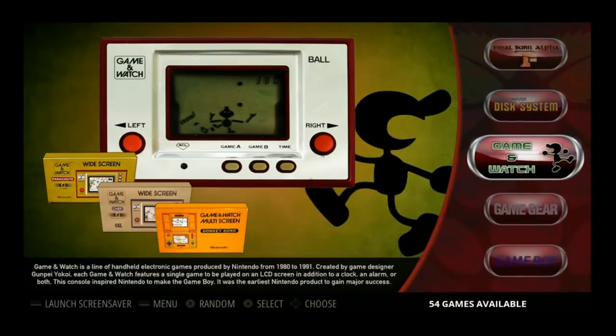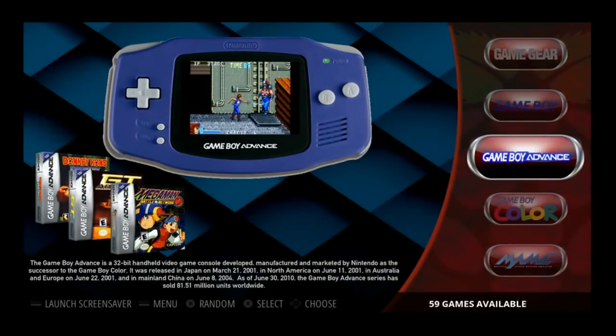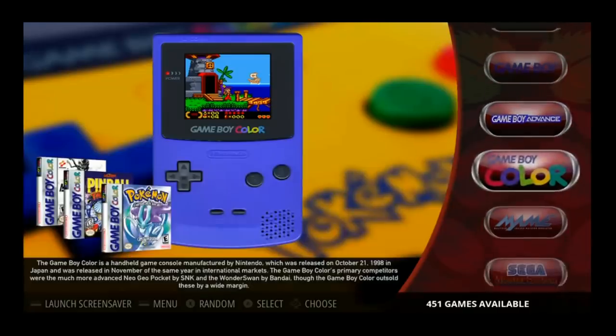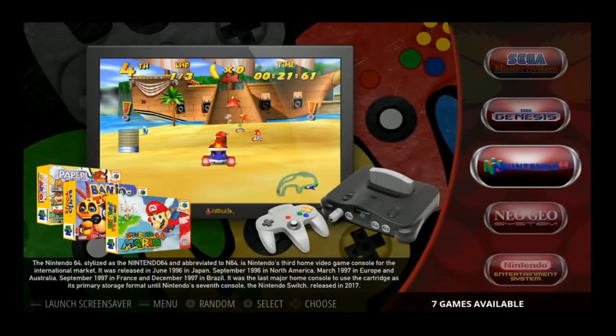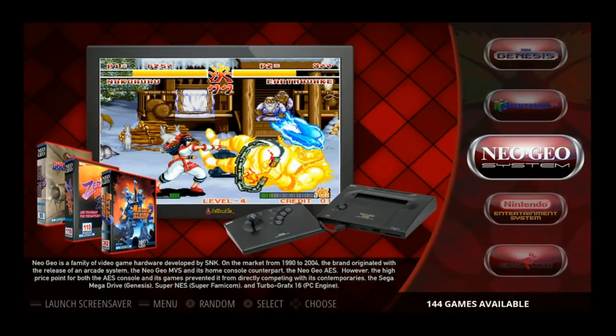This isn't one of those dump-a-whole-ROM-pack images. You'll notice Game Boy Advance only has 59 games, not 1,000 games. It still has a nice arcade set. It only has seven Nintendo 64 games compared to a lot more that some other images have. So if you like his work in the past, you're probably going to like this one — all up to date.